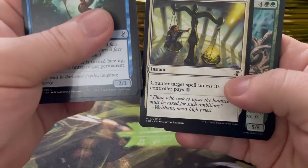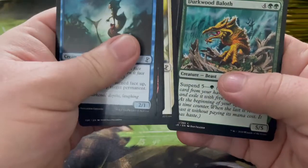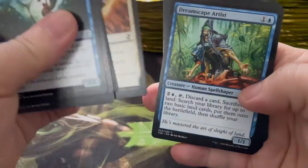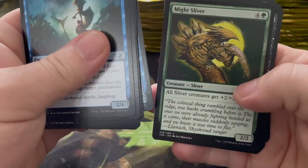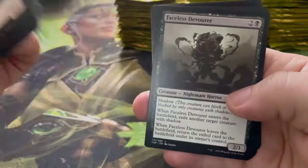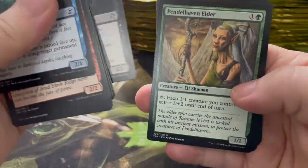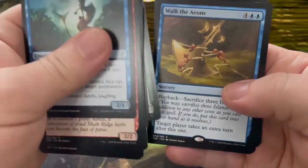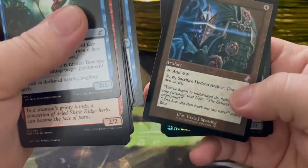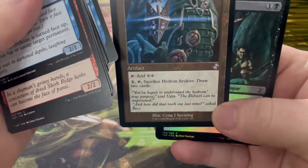Mana Tithe — a counterspell! I like the white counterspells, it's unexpected, no one expects white to counter. Might Sliver — all sliver creatures get +2/+2. Let's see, that's a new one. Face of Divinity, Penumbra, Vanilla, Walk the Aeons, Hedron Archive — another one. Is there a time-shifted card in each one of these?